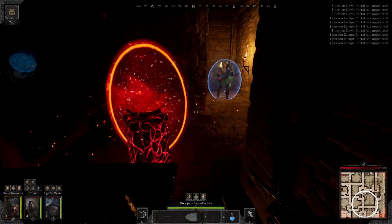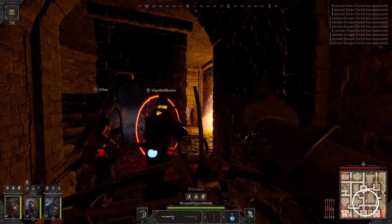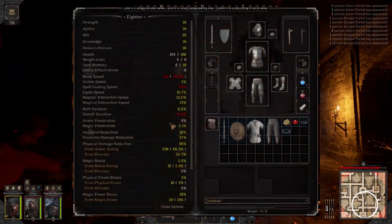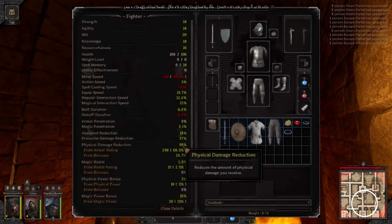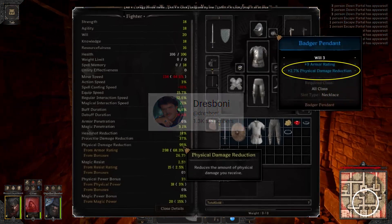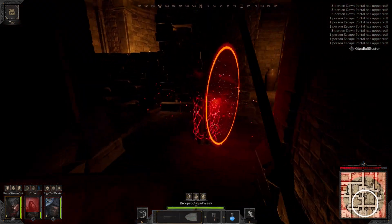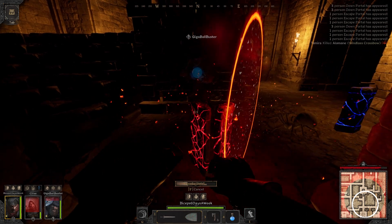True damage and armor penetration enchantments are becoming more and more valuable, as we are beginning to see builds with insane amounts of physical resistance, like Fashizzle's 95% damage reduction build, as seen in Dresboni's video linked in the description below. Just don't forget that true damage doesn't benefit from the headshot multiplier, and can be priced much higher than it is actually worth.